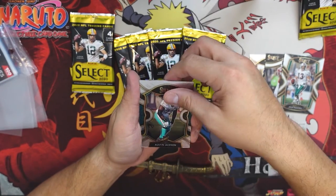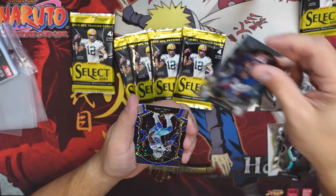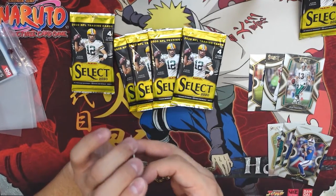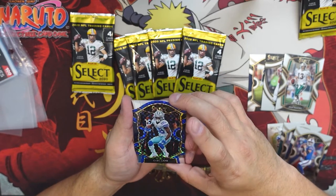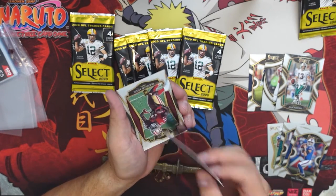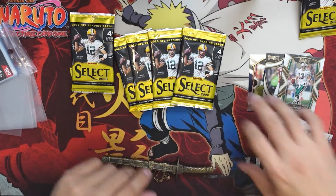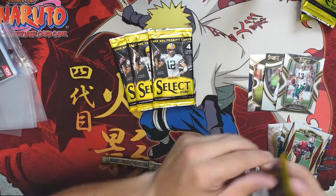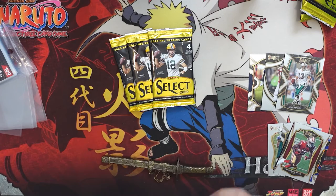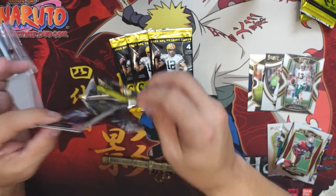Jake Fromm, rookie. CeeDee Lamb, die cut, blue beauty. And a Brandon — some rookie bangers in this one. You get a lot of rookies, I feel like, in Select. So nice.